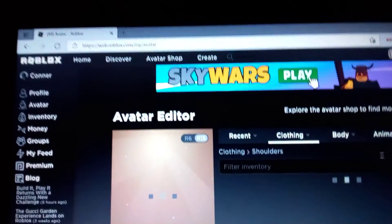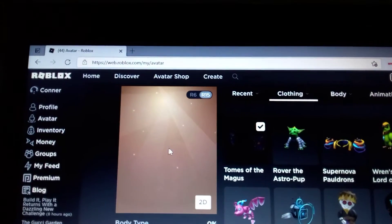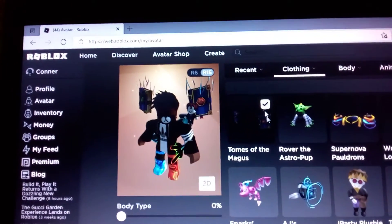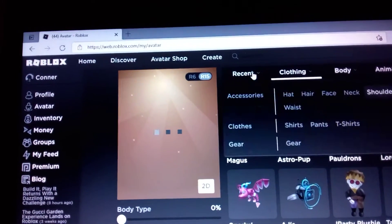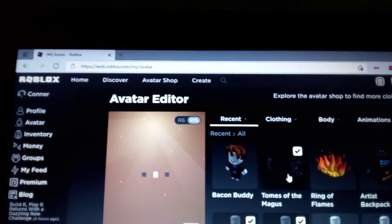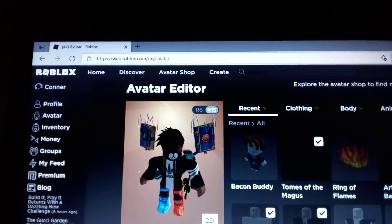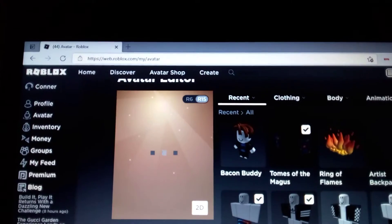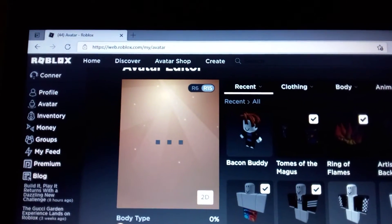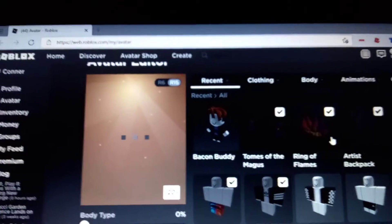We need to take off the bacon noob. The accessories go all around you — okay, cool. They both go together as one accessory, that's actually cool. I'm removing the bacon buddy because we don't need it anymore. You can't put two shoulder accessories on at once, so we're gonna put on the Artist Backpack.